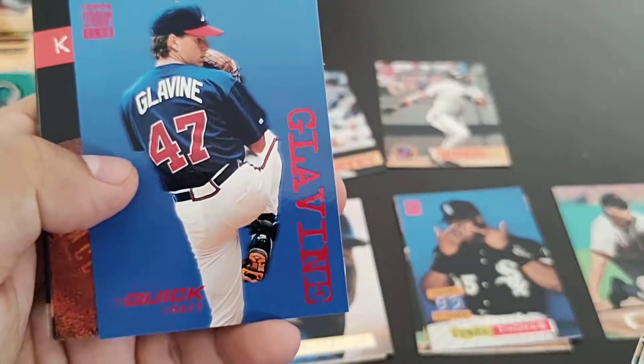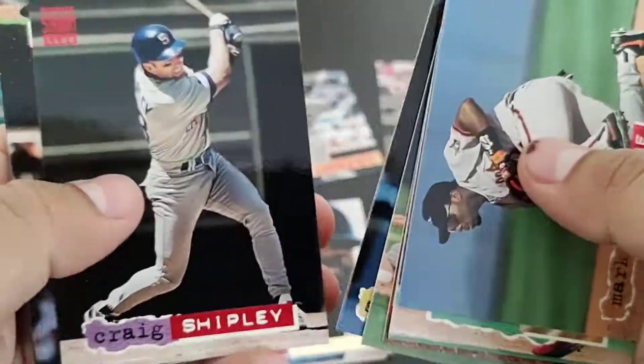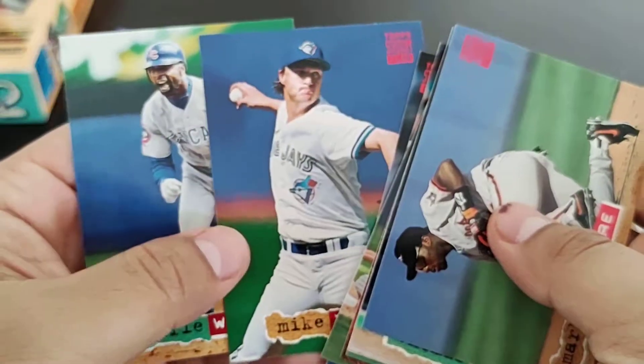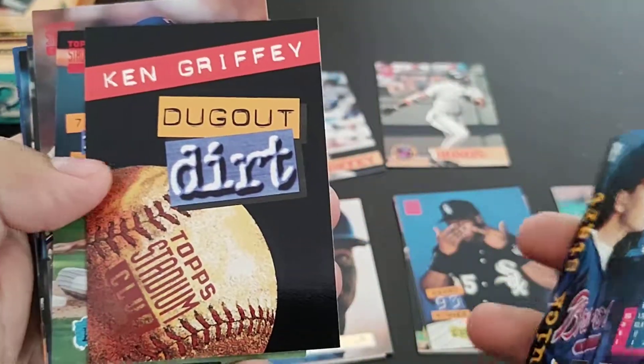Thomas Howard gold card, Wes Chamberlain, another quick start Tom Glavine — what a waste of a card. I would have been so mad as a kid getting these.